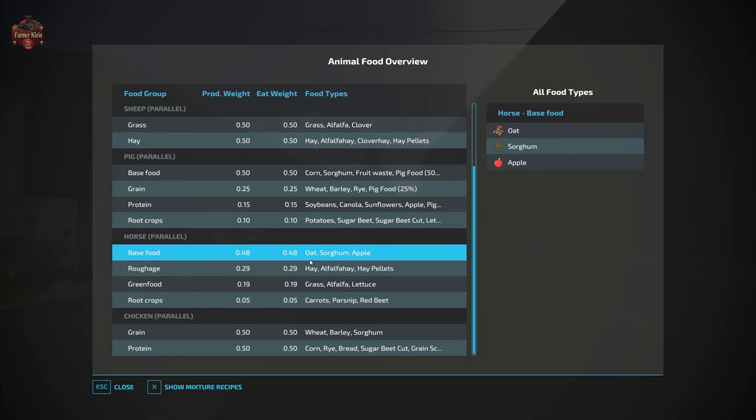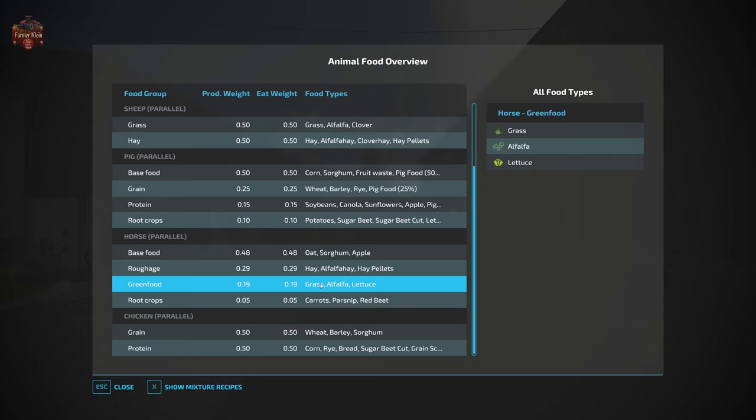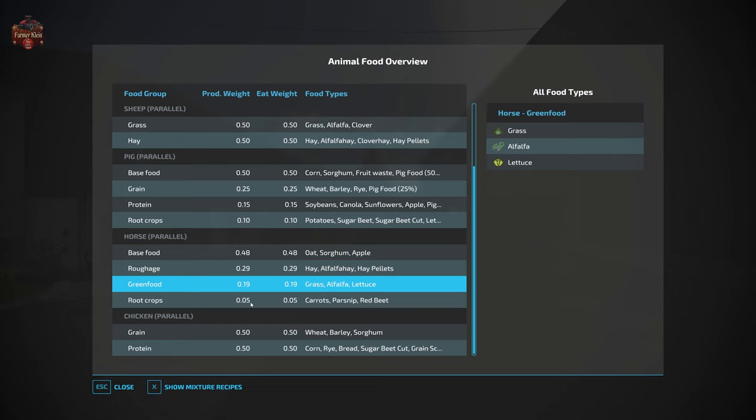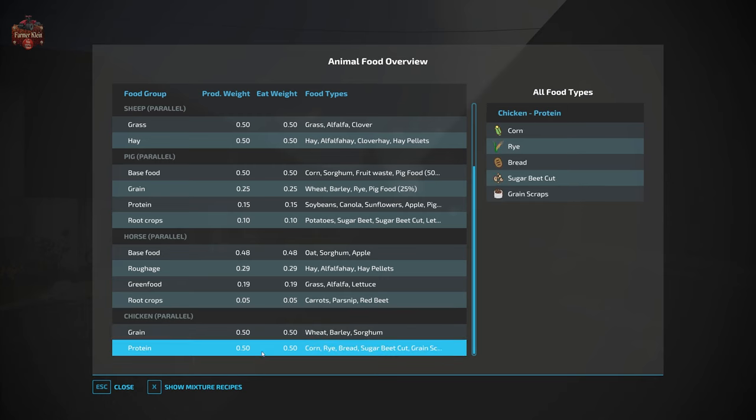Horses in food plus now have four requirements: base food is oat, sorghum, and apple; roughage is hay, alfalfa hay, or hay pellets; green feed is grass, alfalfa, or lettuce; and root crops are carrots, parsnips, and red beets. Chickens are now parallel feeders with two food requirements: grain is wheat, barley, and sorghum; protein is corn, rye, bread, sugar beet cut, and grain scraps. Quite a big difference between the two map variants with respect to feeding your animals.